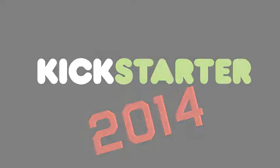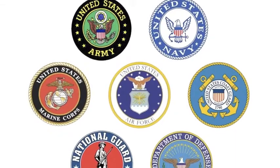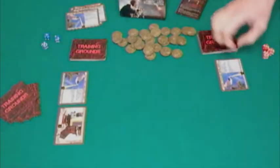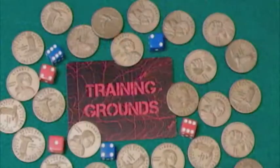In Training Grounds, players are commanders of a joint task force group comprised of units and equipment from the various branches of the US military. Each player will start the game with a single engineer as well as a level 1 base and supply depot at their headquarters. Each base a player controls at the beginning of their turn allows them to draw a card from their own custom-built deck.